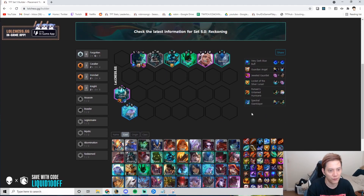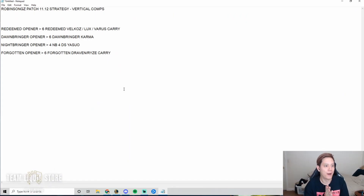The true carry in this comp is Ryze if you have Shadow Blue Buff. Stack AP items on Ryze — GA and Shadow Blue Buff combo is extremely good. Add a JG and Ryze will literally 1v9. That's it for my vertical comps guide.